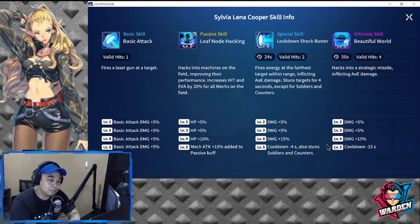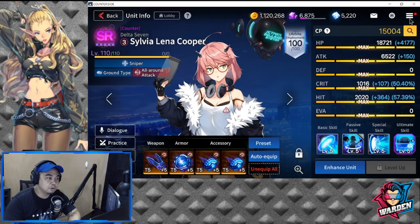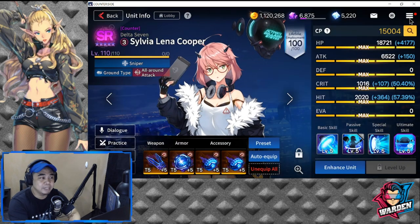This skill is amazing, and she is borderline SSR. Her ultimate, A Beautiful World, is a 50-second cooldown tactical nuke. Level 2–4 damage is plus 25%, and the cooldown reduces by minus 15, so you get this every 35 seconds. Cooldown gear will really benefit her. Build Sylvia — build all the ones I have mentioned.